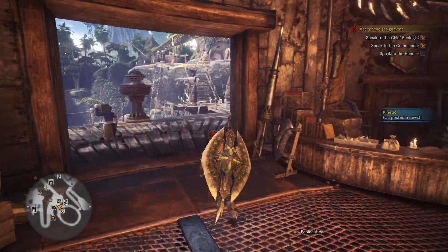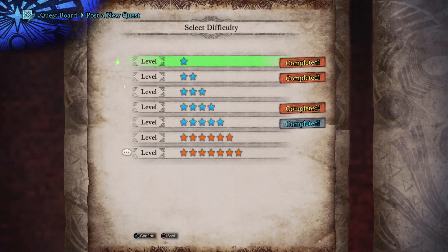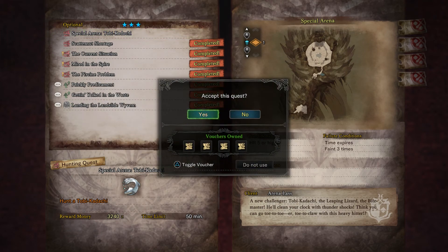Alright, we are ready for our quest. So, this one is just a three-star quest — Special Arena, Tobikadachi. Reward money is 3,240 zeni. It's from the arena lass: 'A new challenger, Tobikadachi. The leaping lizard. The bite master. He'll clean your clock with thundershocks. Think you can go toe-to-toe or toe-to-claw with this heavy hitter?' I actually do need Tobikadachi stuff, so let's go ahead and use a voucher, because I'll need the lower rank stuff in order to craft up to the higher rank stuff, if I ever want to go with a weapon in that tree.